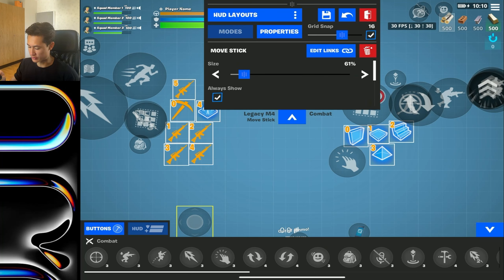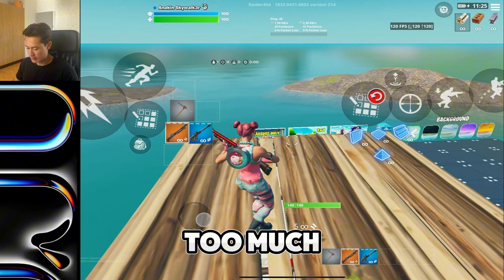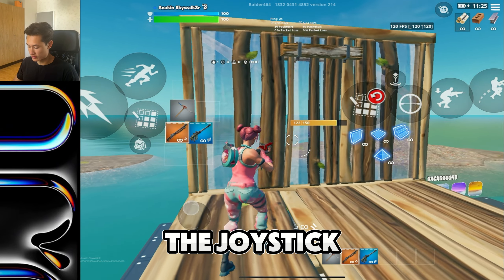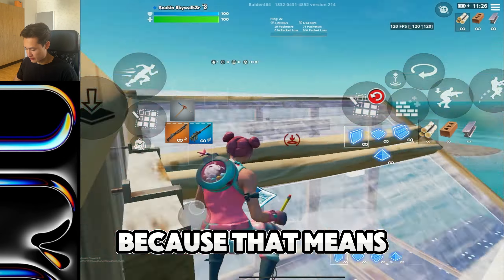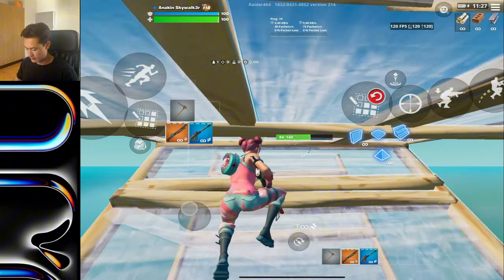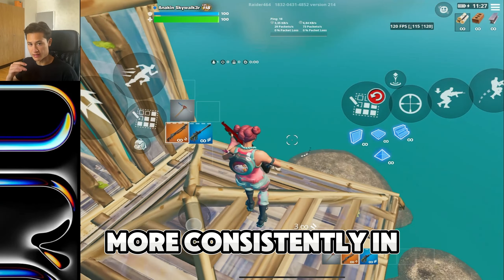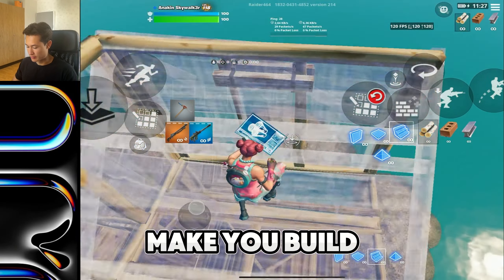There are a few more settings you can tweak on your joystick, one of them being size. What I like to do is play with a very small joystick but have the dead zone very high. On mobile you tend to move around too much accidentally, but having a high dead zone lets you stand still even with your finger on the joystick, which is great for accurate peaks. A small joystick also means that when you're building and doing cool stuff, you don't have to move your finger around much to get a full 360-degree movement — making you misclick less and build more consistently.